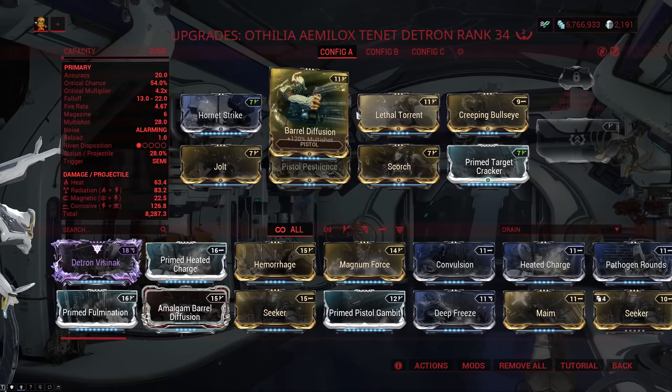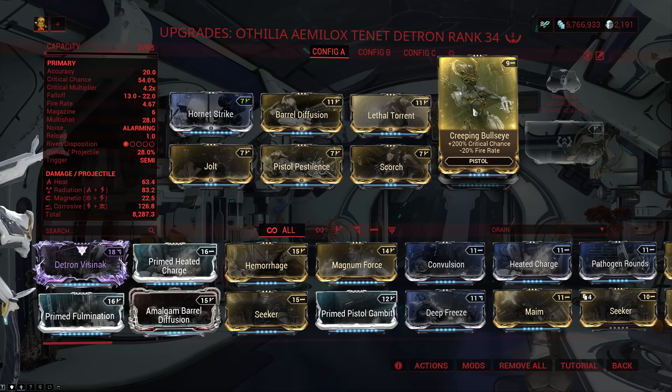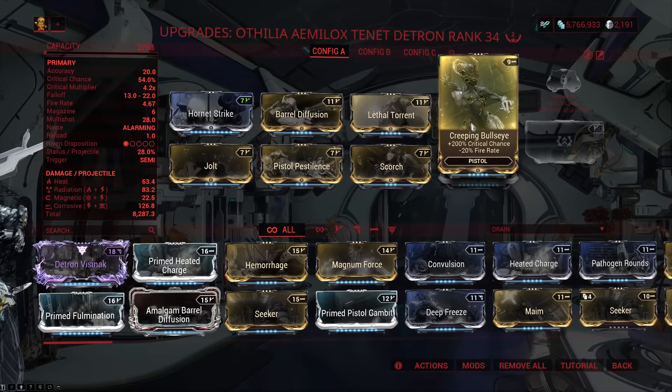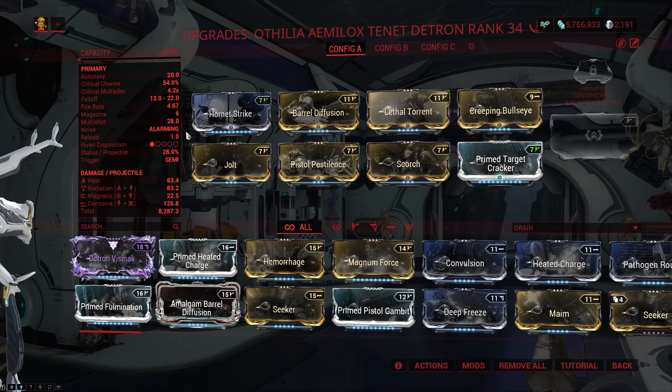The build runs Hornet Strike for damage, Barrel Diffusion for multishot, Lethal Torrent for fire rate and multishot, and then Creeping Bullseye because it gives you more crit chance than Prime Pistol Gambit — it's cheaper and the negative fire rate doesn't actually matter because if you really want to burst you just use the secondary fire. Even for the primary fire, the fire rate is high enough with Creeping Bullseye. So you might as well save yourself the Forma. Then Prime Target Cracker for crit damage, Scorch for heat and status, and then Pistol Pestilence and Jolt for corrosive and status.